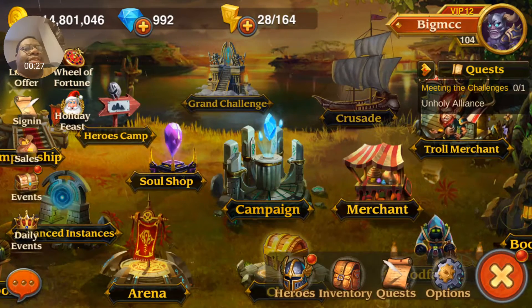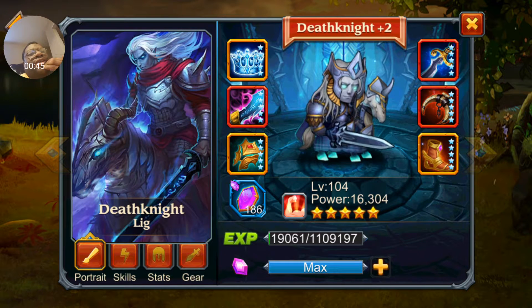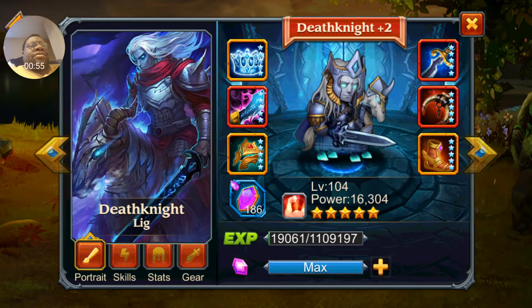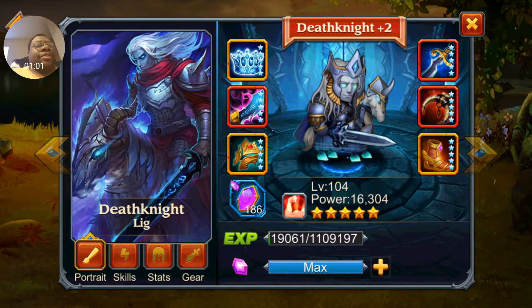What makes level 104 so important is that it's the very first time your heroes can be fully equipped at red plus two. This doesn't apply to all heroes, so I'll give you some examples. We're going to go with Death Knight because he's my tank for my arena team on offense. He's red plus two, everything is equipped, so he's literally the strongest he could possibly be as far as being promoted is concerned.